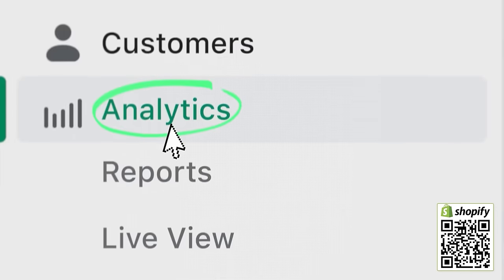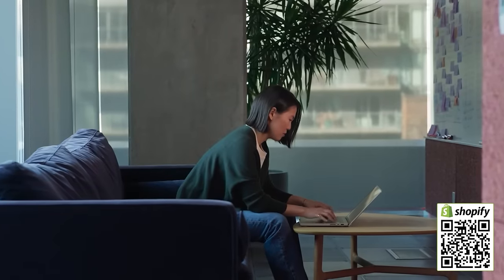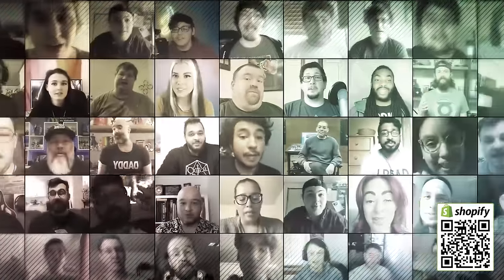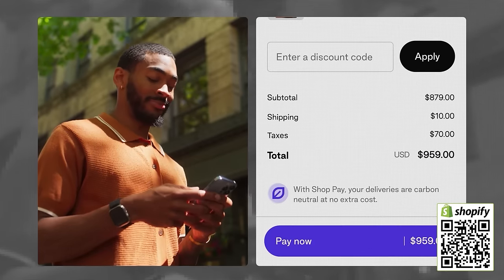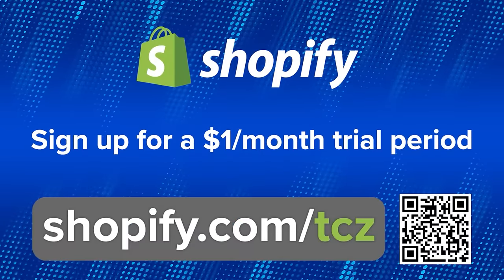The Command Zone has grown from a two-person podcast into a full business. To focus on magic without getting bogged down in e-commerce, they partnered with Shopify — the commerce platform revolutionizing millions of businesses worldwide. Shopify helped them expand merchandise offerings and connect with patrons. It puts you in control of every sales channel, in-person or online, and powers the internet's best converting checkout. Sign up for a $1 per month trial at shopify.com/tcz. Also, Archidekt lets you collaborate in real time to brew Commander decks — go to archidekt.com/commandzone.